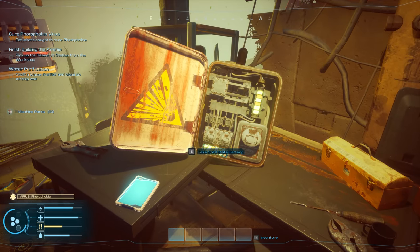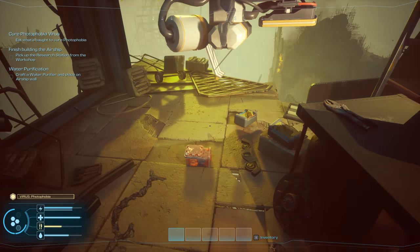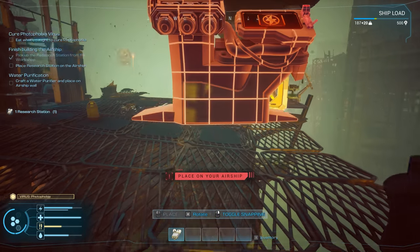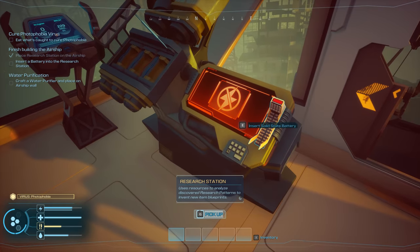Workshop found — taking the solid-state batteries. Reading the note: managed to repair the research station with a few old blueprints preserved on the memory card. The most important one is the scanner — complete its research, craft it, then scan objects in the world to acquire data for blueprint research. Need a battery to run the device, dug out from an old power box. Let's grab some items and take research notes. Running low on inventory space.